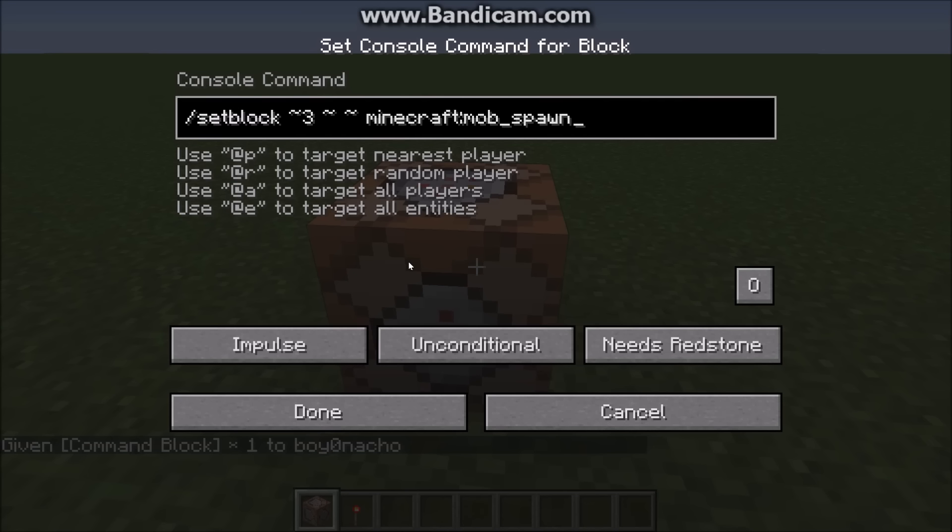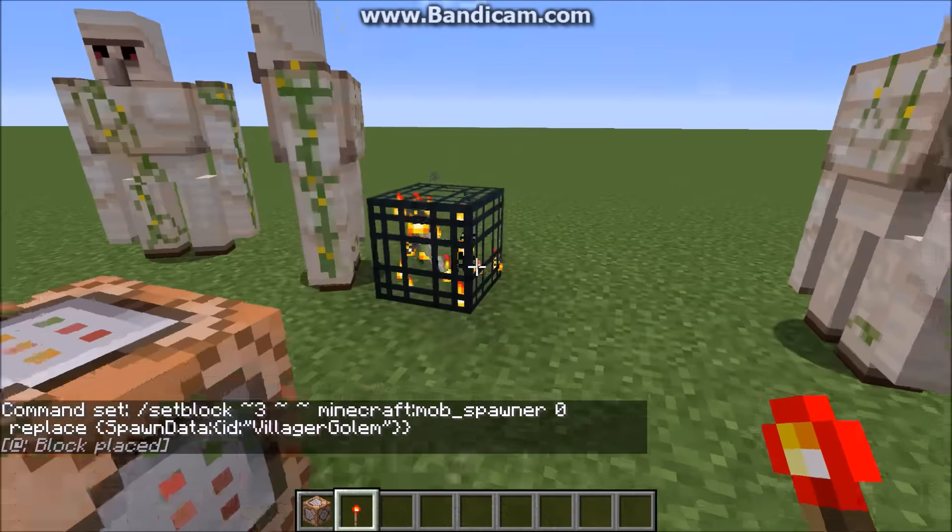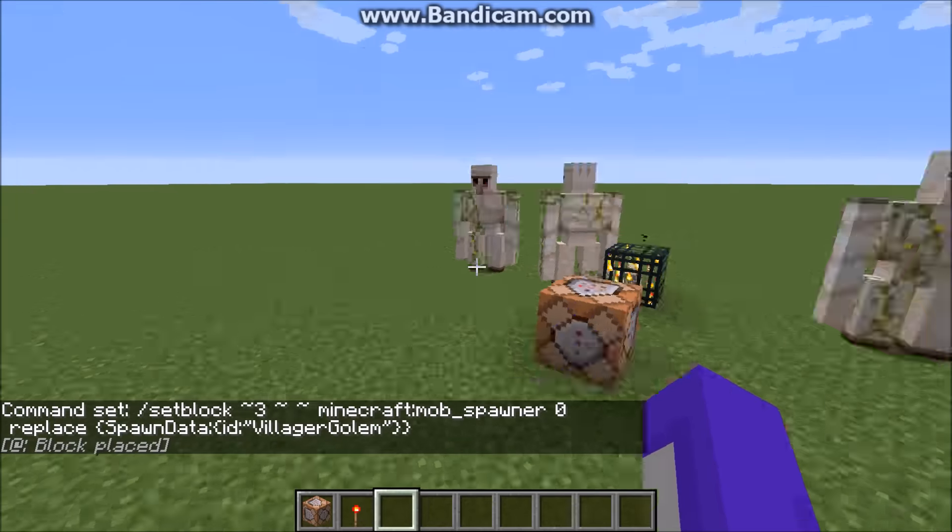Then type minecraft:mob_spawner space 0 replace, curly bracket SpawnData — and this is a Golem. Keep in mind the S and the D for SpawnData need to be in capitals. Same with VillagerGolem: V and G need to be capitals as well. Then you do an end quotation and two curly brackets to close, then press done. Right-click to the ground — boom, you get a villager golem. This works with all mobs for 1.9.